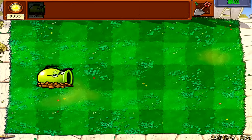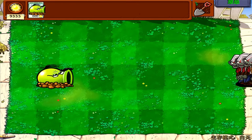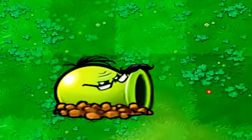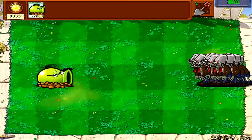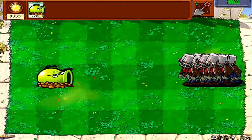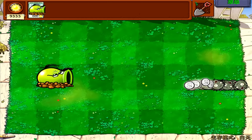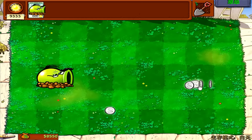Look at this guy — the level 3 underground pea shooter. Let's jump right into it. He looks so cool, like a giant pea shooter that's underground. Fire! Whoa, what was that? Holy crap! He shoots like a giant pea boulder that destroys every zombie in its path. That's crazy!